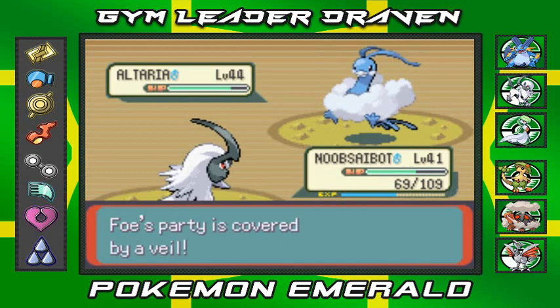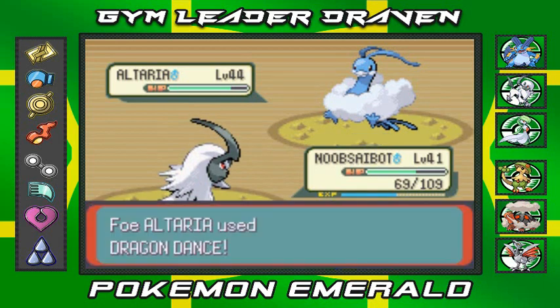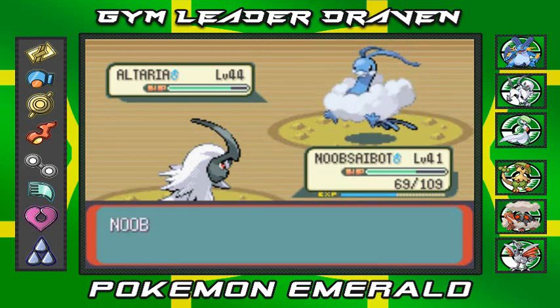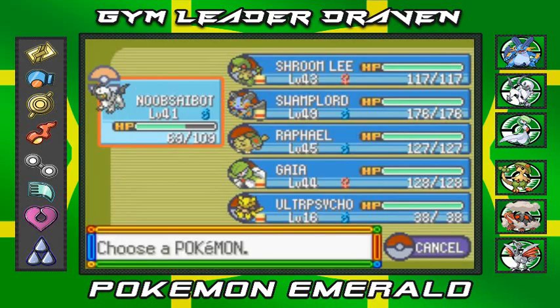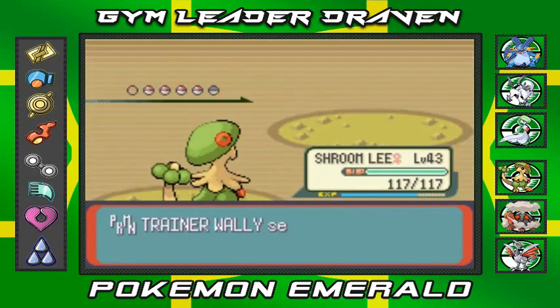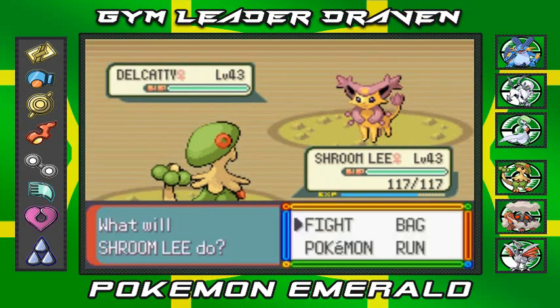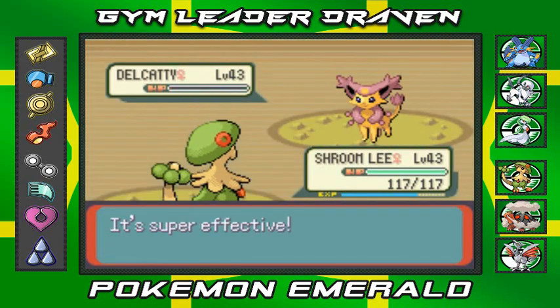This guy is pretty strong, so I'm going to power up my Noob Saibot. I'm going to go with the physical Slash attack. Wow — this Altaria is not kidding. Slash — hopefully it takes him down quickly. Yes, it does! A critical hit. Ultra Psycho grows to level 16. Delcatty is next. Let's go with Trumlee — the goal is to finish this whole thing in one episode, but if not we'll see another episode. Sky Uppercut — Shoryuken! Delcatty, say goodbye. Ultra Psycho grows to level 17.